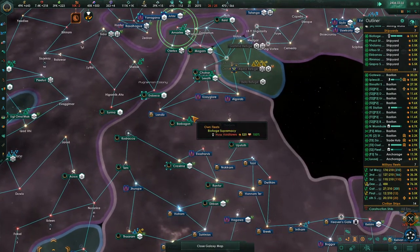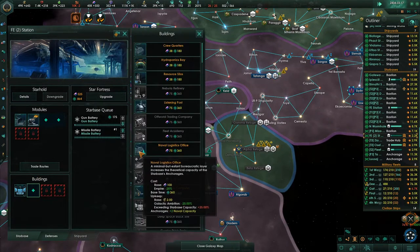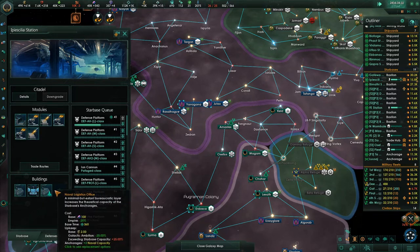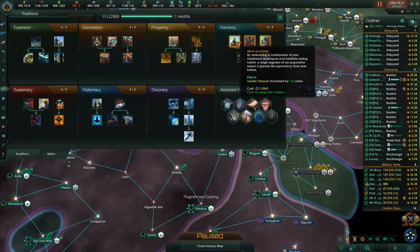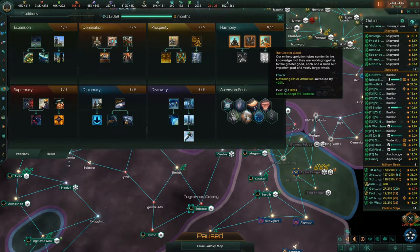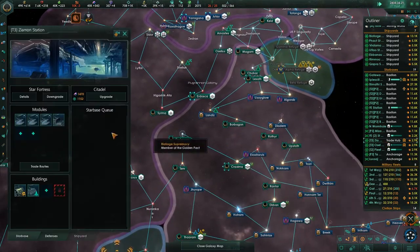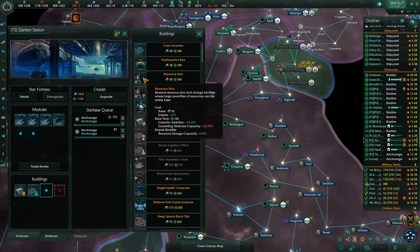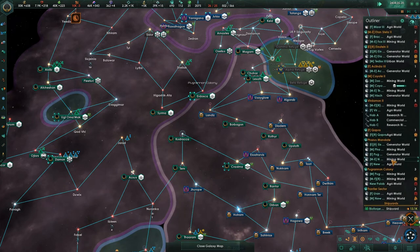Construction complete. Naval Logistics Office — upgrade. Tradition completed: leader lifespan increased by 20 years. Governing ethics attraction increased by 25% — I'm going to choose that because we had that whole spiritualist thing going on a couple of episodes ago and I don't want any of those people switching. Resource silo. Then we'll start taking care of our worlds again — this world needs some more housing.